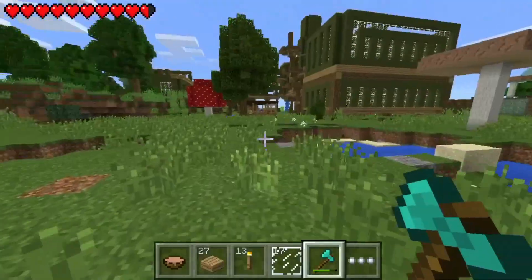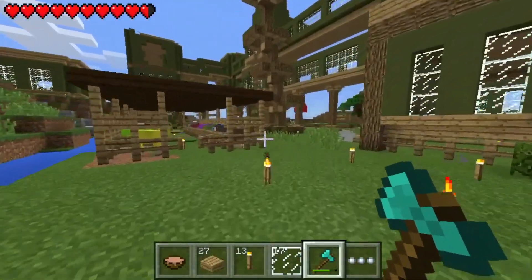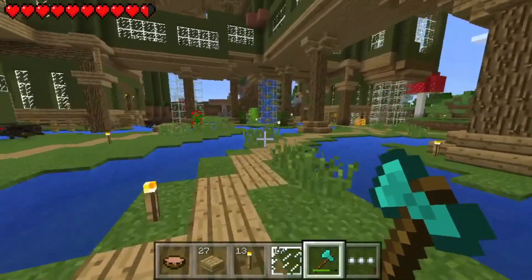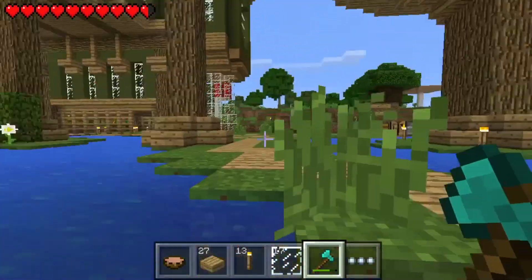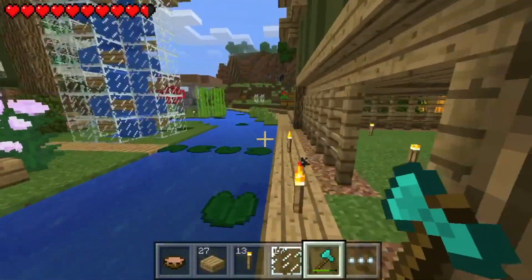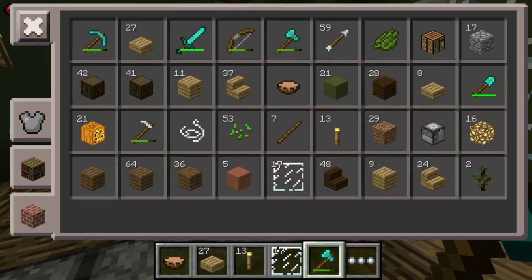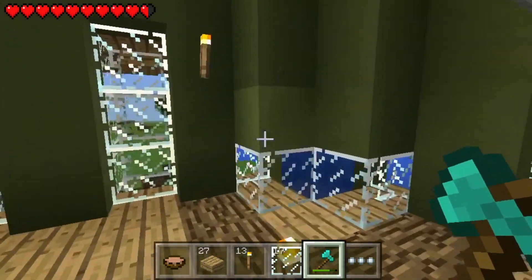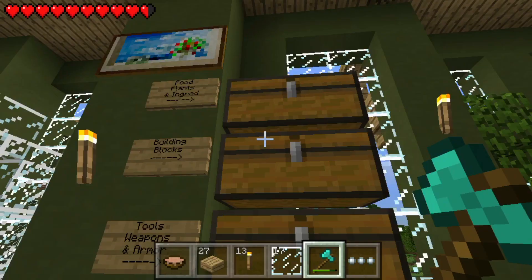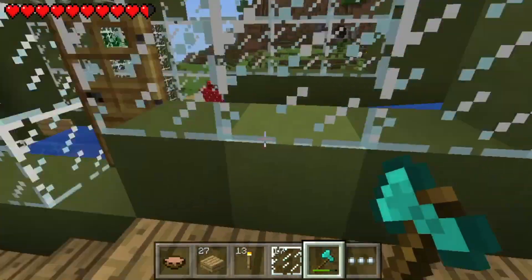We're going to go test that right now — grow some trees real quick. These past two episodes have been all about trees. I can't wait to get some massive trees. That won't be the only massive tree — I'm planning on building a bunch of giant trees around here, like really old, super old trees. But wait, I don't have any bone meal. We're going to have to wait for the spawners to do their work. I'm going to empty out my inventory, get some saplings going, and hopefully get some skeletons to spawn.